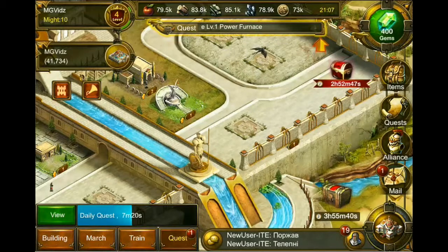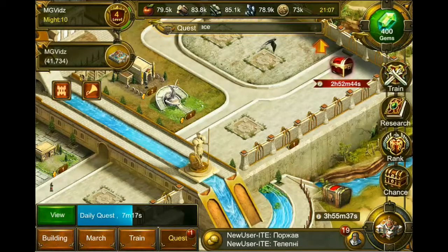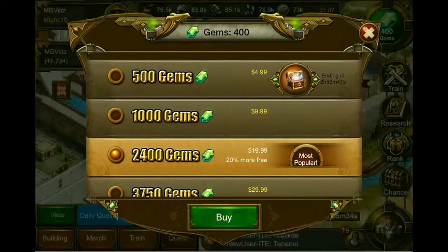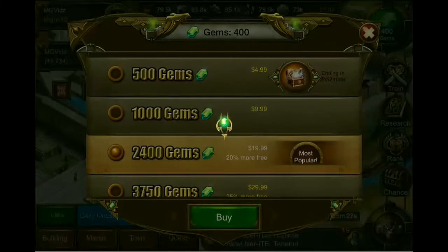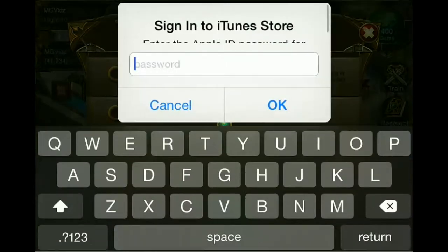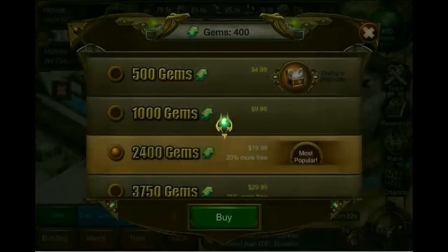On the money side, there are in-app purchases to get additional resources or gems. You can pay for those, which helps to complete things faster. I'm not going to buy any, but I'll show you where it takes you through. 2,400 gems is $20. I'm not going to do that, but there you go.